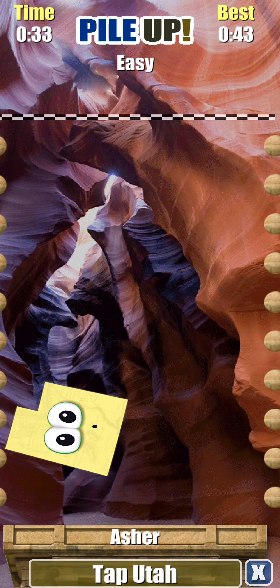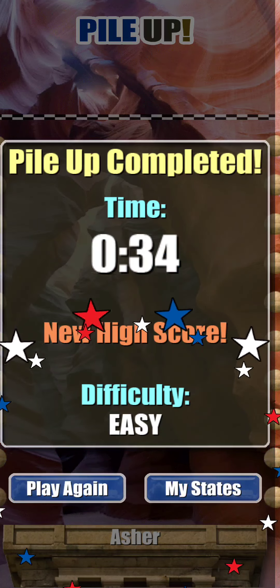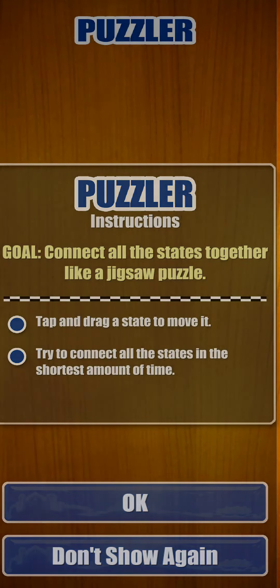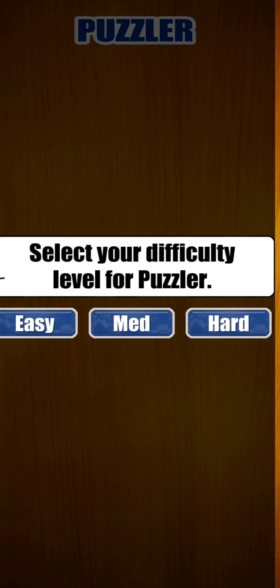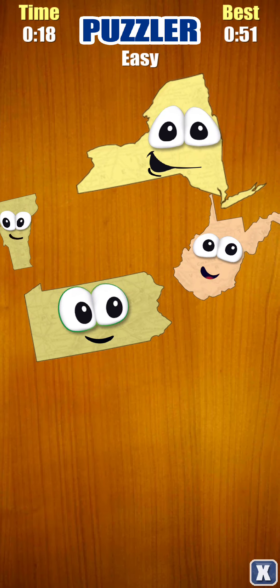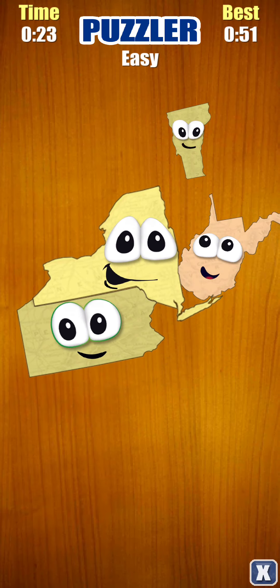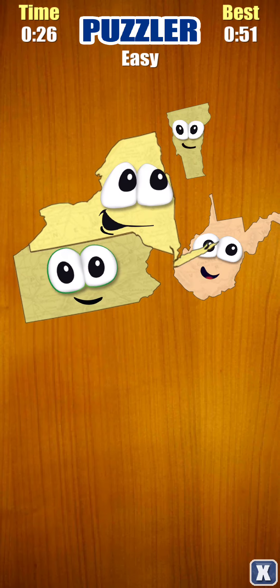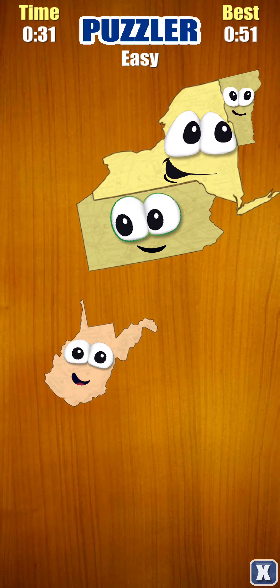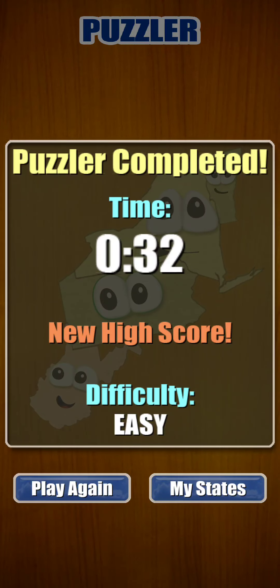Oh look, there's Utah. Easy is the best. Let's also do the puzzler — I need to get Pennsylvania in the video. Now we can play the puzzler. Easy is the best. I got Pennsylvania and New York. Let's get Vermont. Lastly, West Virginia. 32 seconds — that's good.